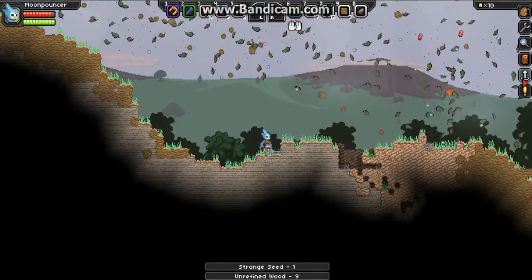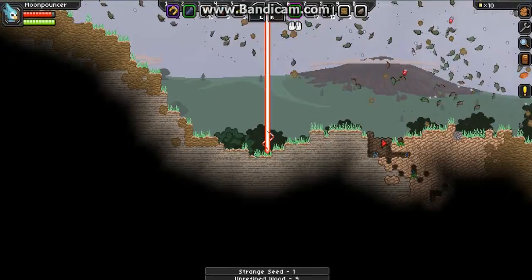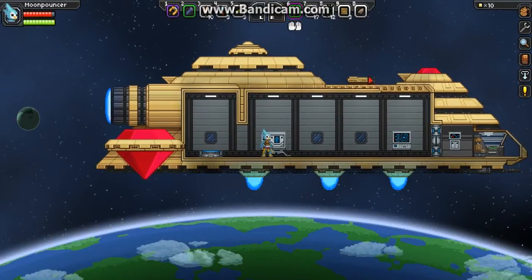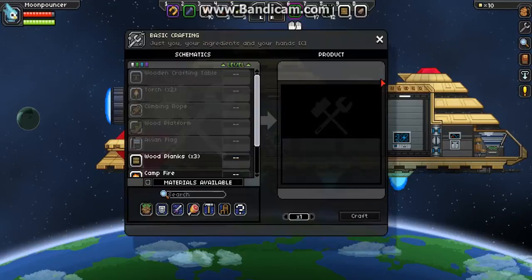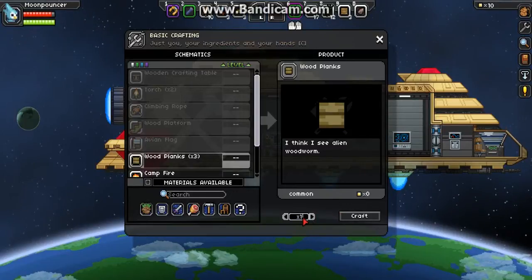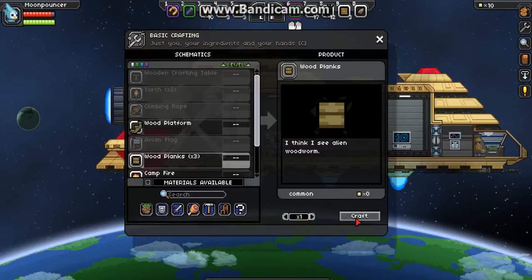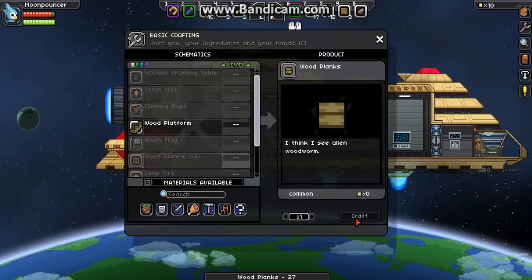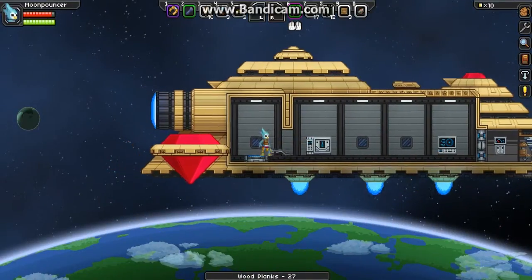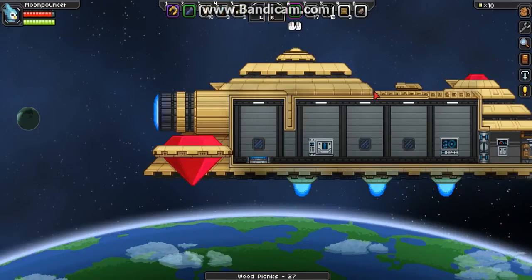Is there a key for this? Of course there was, so I don't have to move my mouse all the way over. C is for crafting and I need that. 35. And I need more wood. I guess I have to go back down.